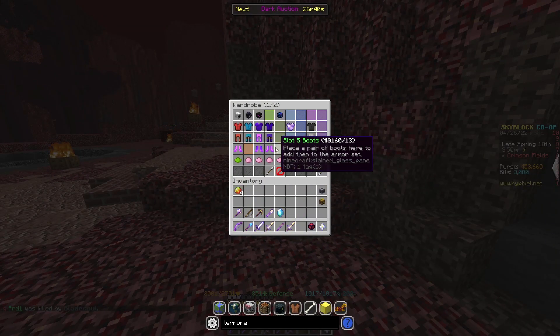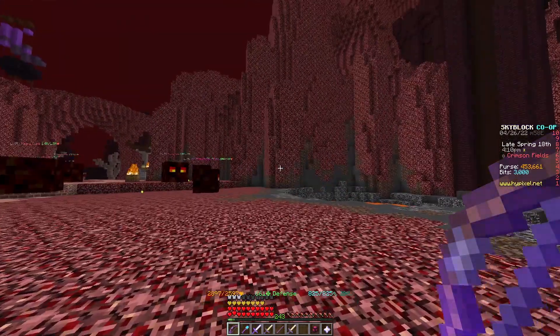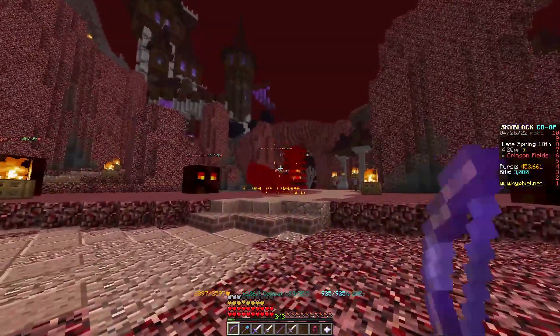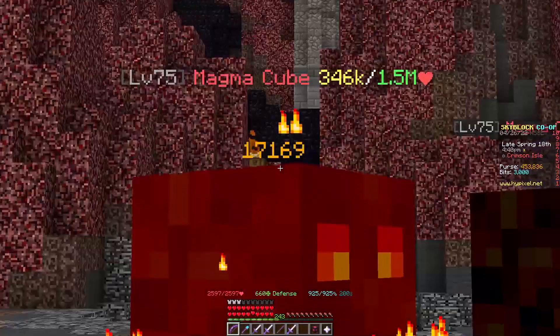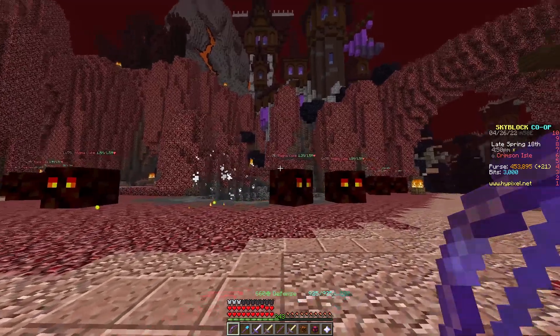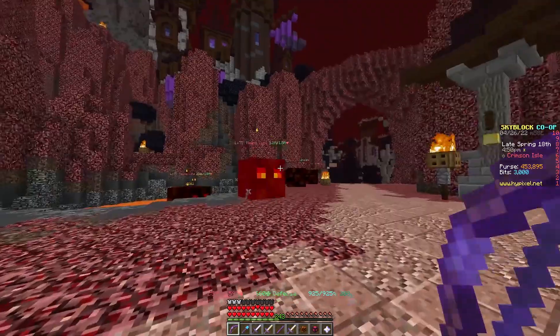If we put on the terror set with the ancient warden helmet, we can first see that we start by shooting one arrow. But when we go over and damage these mobs, we actually start shooting three arrows — and that's without a pet. Without a pet, we now do 500k times three for the first hit, and then around 200k for the other hits.